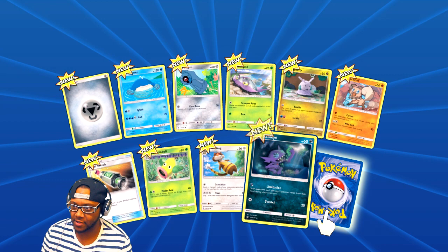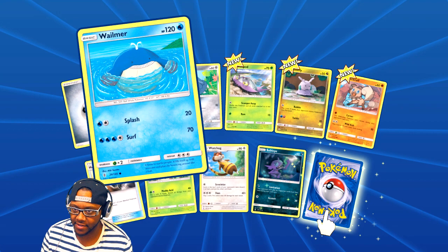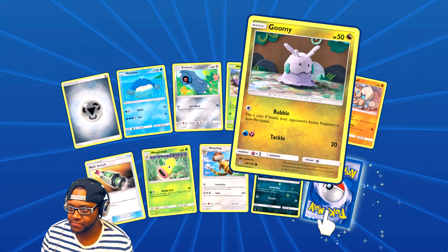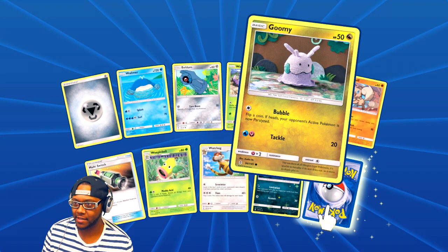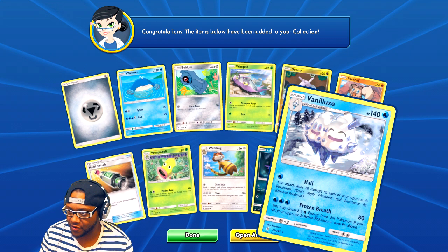Moving energy for one of your benched Pokemon to your active — oh, I like this card! I think I need that card. Wailmer, one of my favorite Pokemon. Yeah, I don't get to catch them that often when I play Pokemon games. Oh, I like the art on this one — he looks like he's been stitched together, like grandma made that Pokemon card. It's the ice cream Pokemon!